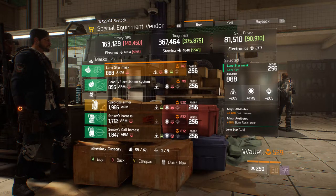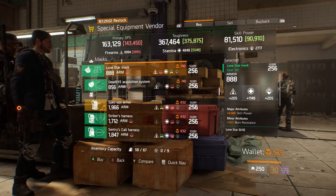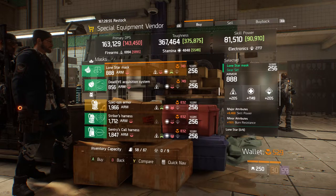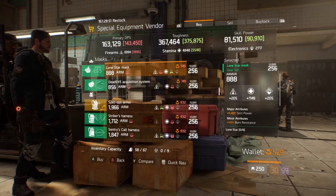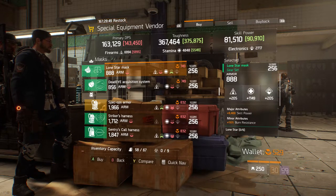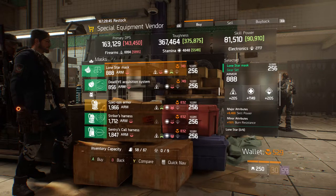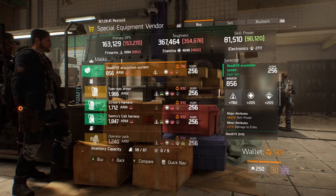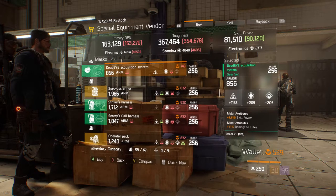Its major attribute is 9400 skill power and its minor attribute is 16% burn resistance. If you wanted to switch over the stamina to something else you can do that, but if you're okay with stamina then I suggest switching over the skill power to something else like health or enemy armor damage. Definitely check this out if you're looking for a Longstar mask.